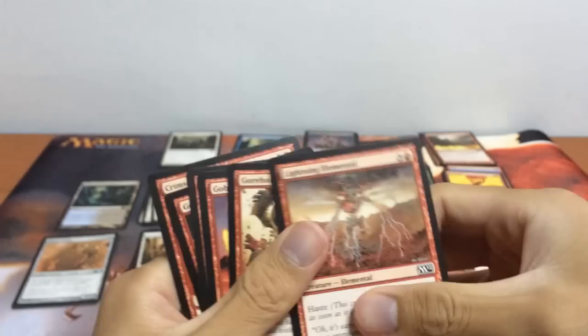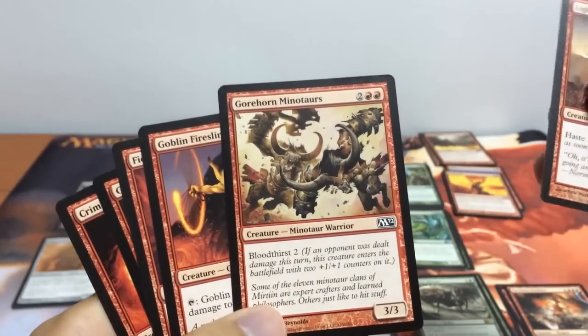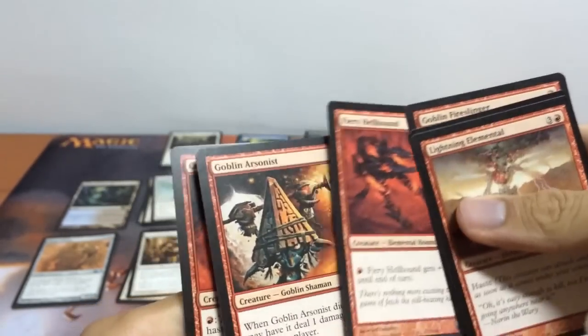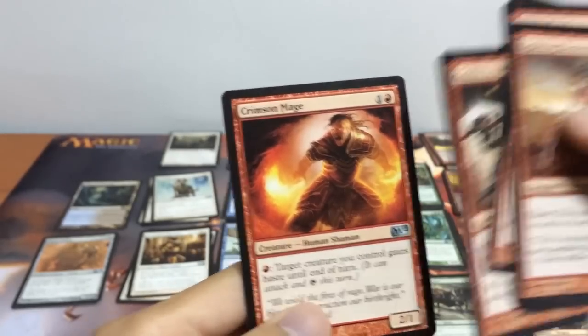For the red creatures, we have our Lightning Elemental, Gohorn Minotaurs — a 3/3 with bloodthirst 2 — our Goblin Fireslinger, Fiery Hellhound, Goblin Arsonist, and Crimson Mage.